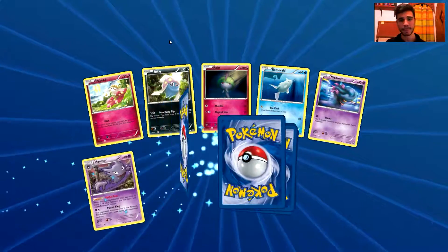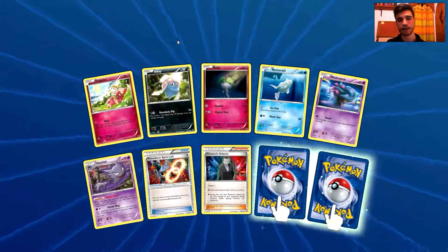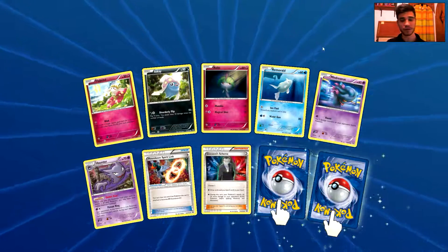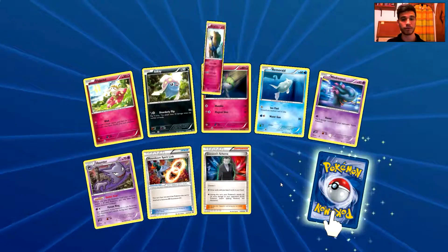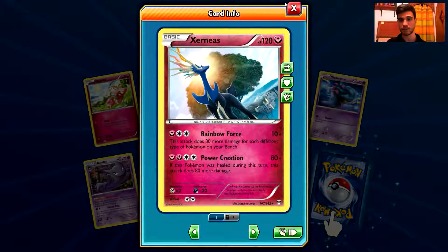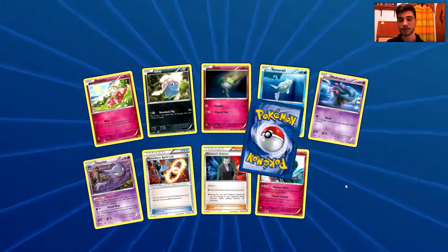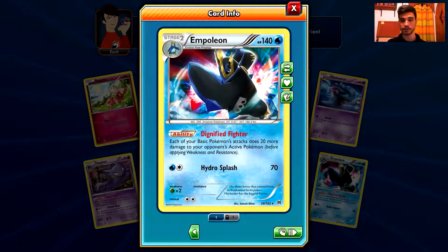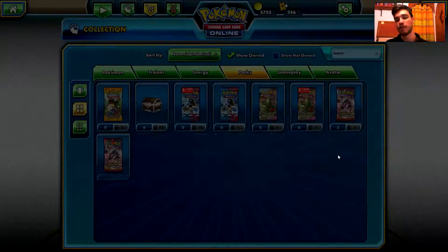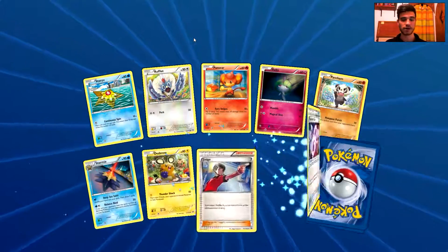We have a Flabébé, an Inkay, a Wailord, a Remoraid, a Misdreavus, a Houndoom, a Spirit Link, a Giovanni's Scheme. The reverse holo is a rare Xerneas — that's a nice one, I like this one. And the actual rare is an Empoleon, a fantastic holo rare card, a very playable card, and I want to build the Empoleon deck as well. No EX cards yet, but great luck with the holo rares.